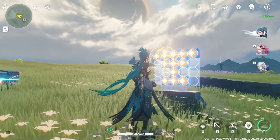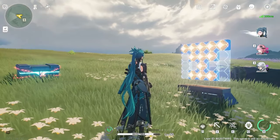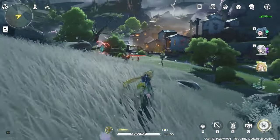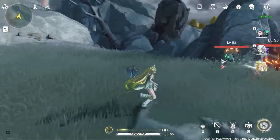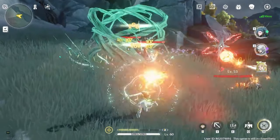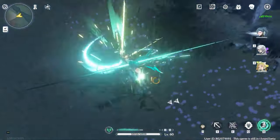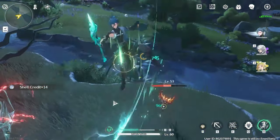Echoes can be leveled up to increase their main stat bonuses. However, substats need to be unlocked via tuning and cannot be changed or increased. The maximum level of an Echo is determined by its rarity, which ranges from rank 2 to rank 5. The higher the rarity, the higher the stats will be at base level and when upgraded.